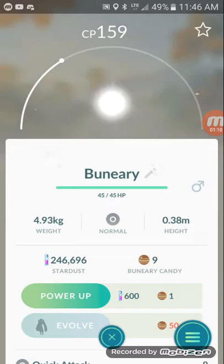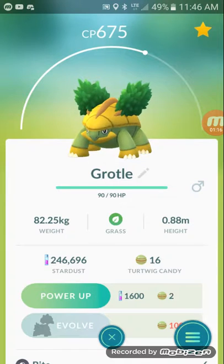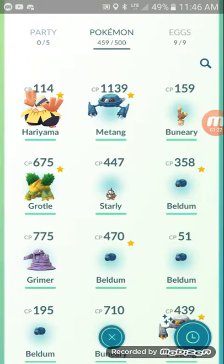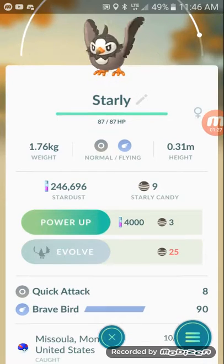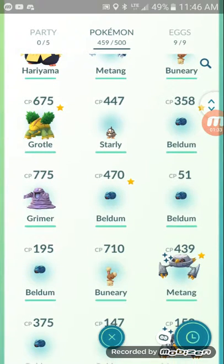I caught a Buneary, actually — I don't have that many Bunearies. And a Gurtaling — I caught it like this in the wild, I took a picture of that. I caught a Starly, that's cool. I got all these Beldums and I transferred like a hundred because my storage actually got full.